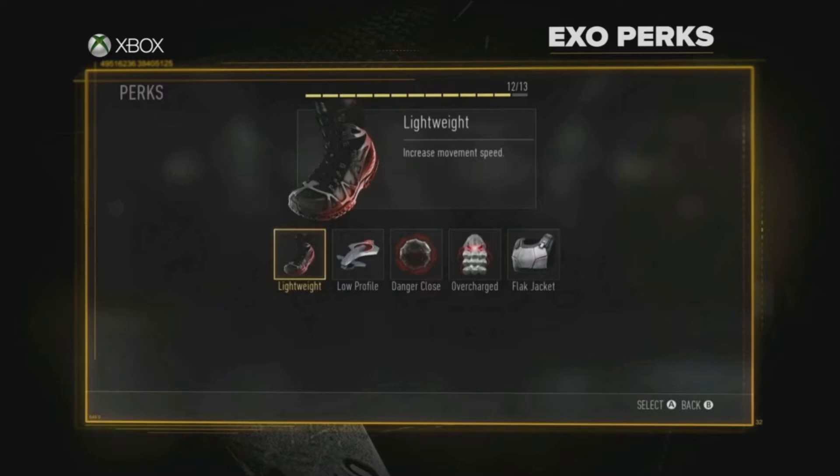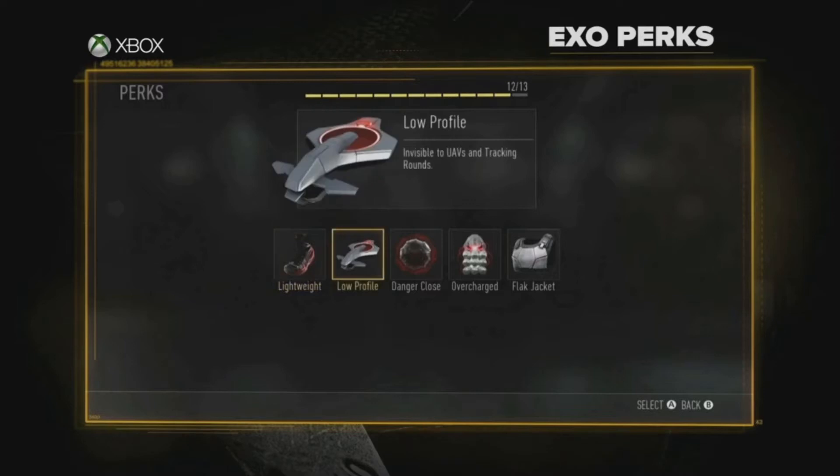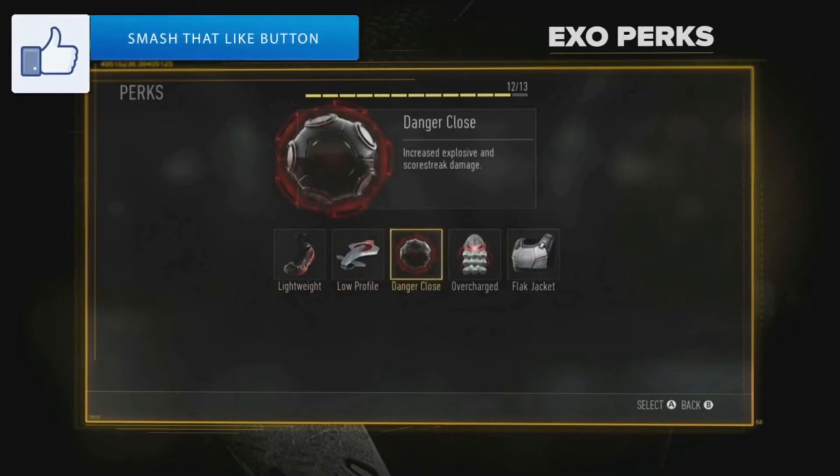Alright guys, we're going to be looking at all the perks and wild cards in Call of Duty: Advanced Warfare. The first one is Lightweight — increased movement speed. The next one is Low Profile, which means you're invisible to UAVs and tracking rounds, so I'm going to be using that one a lot for sure.